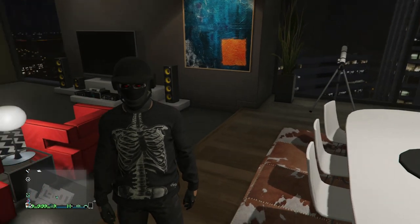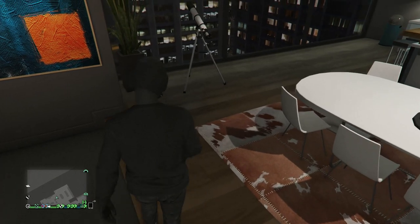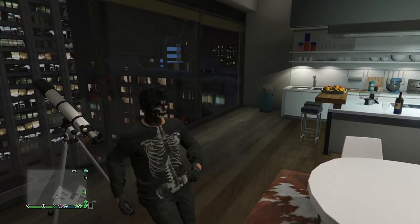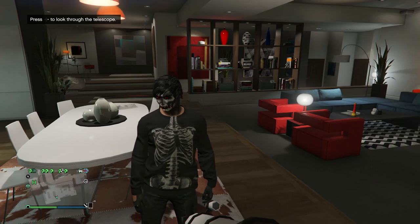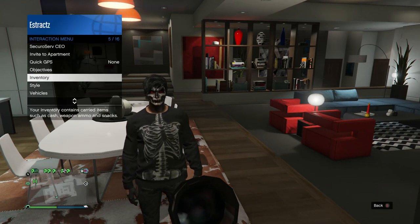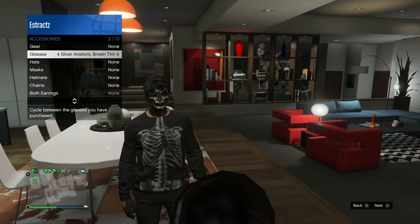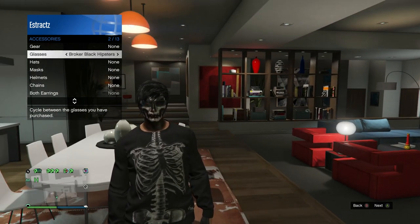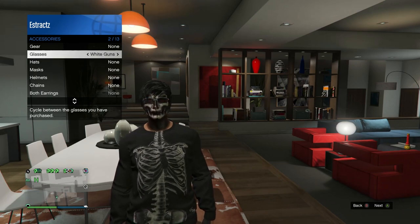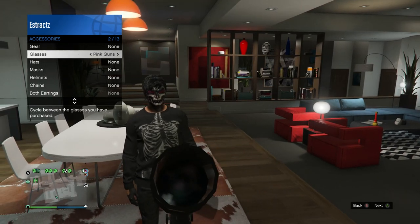When you walk away you'll see that the mask and helmet have combined. Now do the telescope glitch again — your mask and helmet will come off. Pull up your interaction menu, scroll down to style, scroll down to accessories, and scroll through your glasses that you wanted with your mask and helmet. When you find your glasses, walk away.